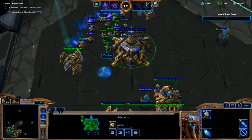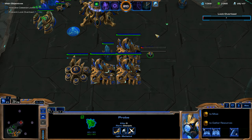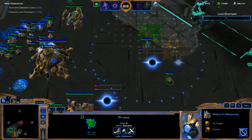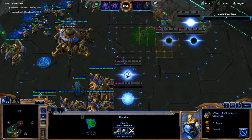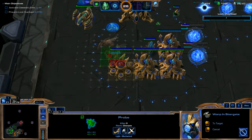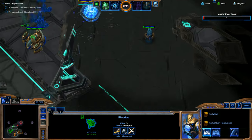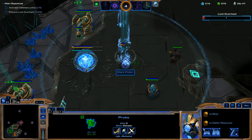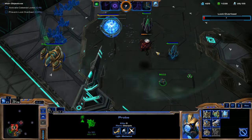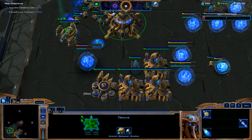We're going to build a ton of Gateways and start getting the Warp Gate upgrade. Throwing down a Twilight Council to get our Dark Shrine, and also a Star Gate. I'm literally just throwing down as much as I can to spend these resources. Thank goodness my teammate had Orbital Strike — that was nice, otherwise I would have had to create some units there.